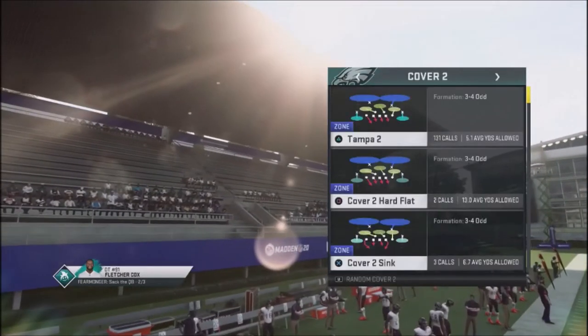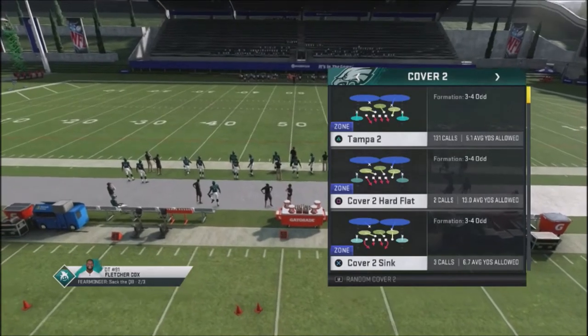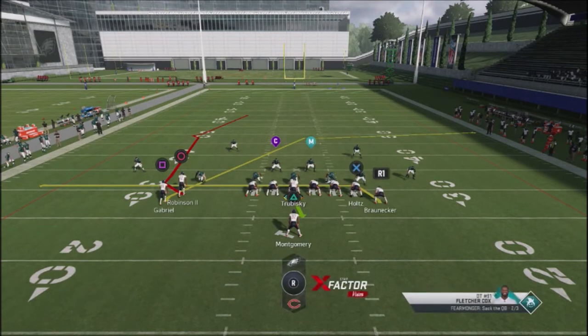We're going to break this down in the Jets against random cover 2s — whether it's a hard flat, a cover 2 sink, or a Tampa 2, it's going to basically beat all of them. What we're going to do is block 7 to give ourselves enough time, and then take the tight end Bronica and give him a drag route. The reason we do a drag is to get a crossing route underneath to preoccupy the defenders.